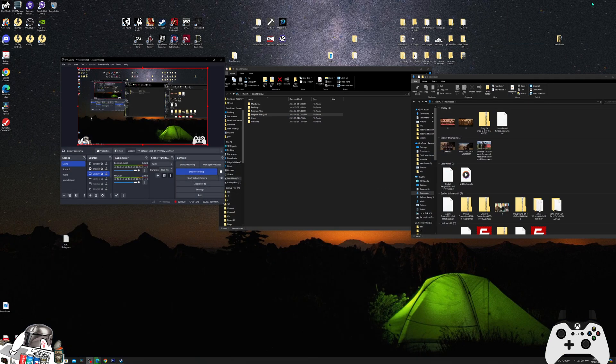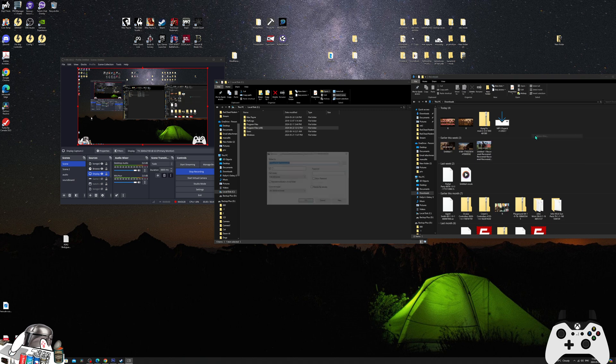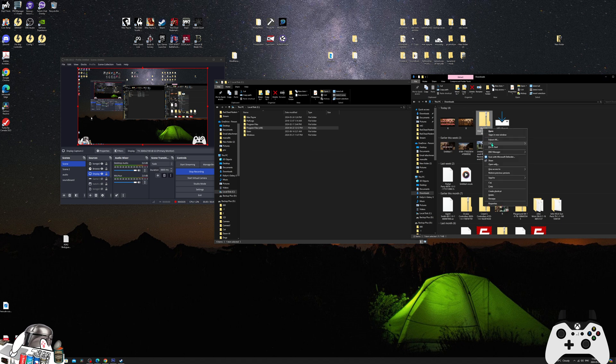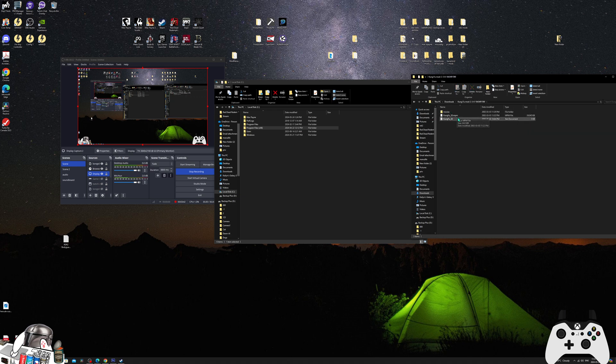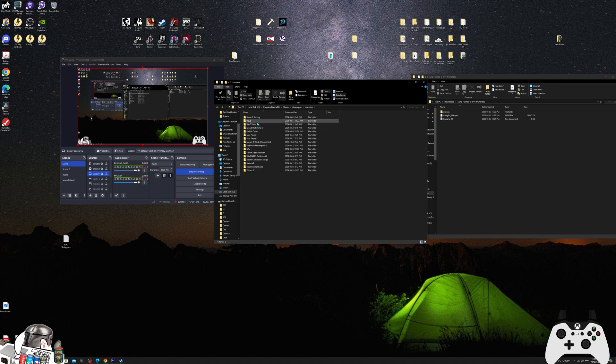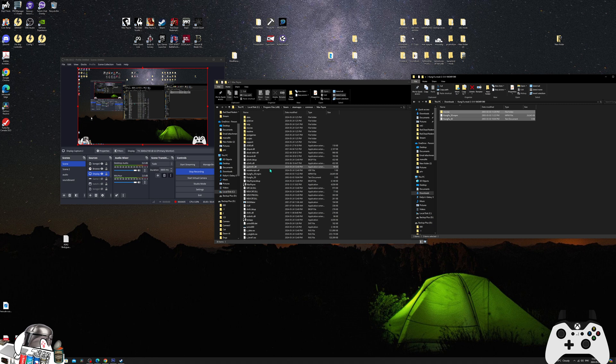We'll keep those open in case we need to read something. We're going to extract these — get 7-Zip if you don't have an extractor. We're just going to extract this one here. Extract here — okay, we get this folder. Then we want to go into our local disk, hard drive, Program Files (x86), Steam, SteamApps, Common, and find Max Payne. We drop these three files — Kung Fu, Kung Fu, and movies — in there.